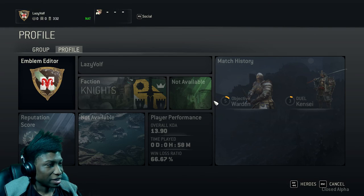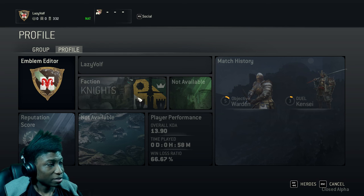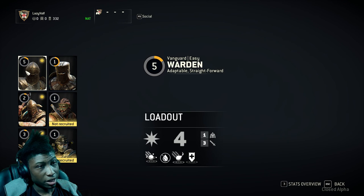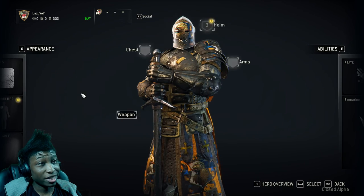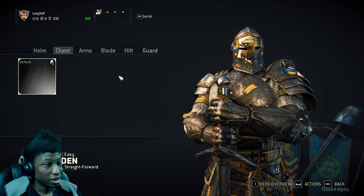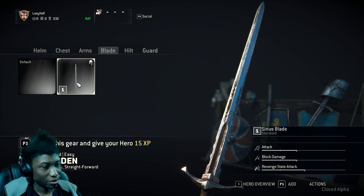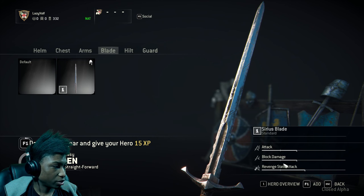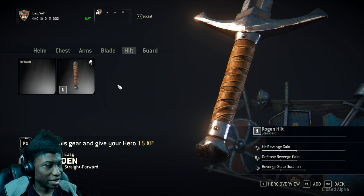My faction is Knights since I first started out with them. I'm not sure what they're gonna do with that — maybe give you perks for playing your faction. Let me switch back to heroes. Here's my level 5 Warden — as you can see, customization is a thing so you can customize your armor. Your weapons and stuff also have stats, so you can increase your attacks or your blocking damage. That's something to keep in mind.